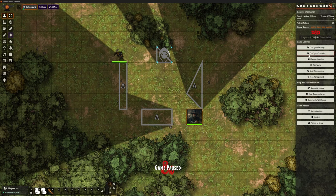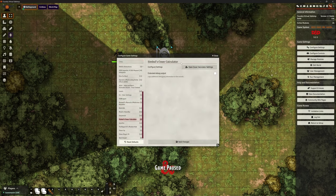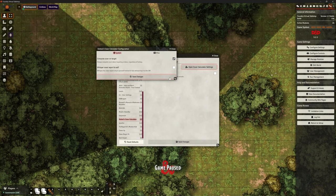Let's have a quick look at the configuration settings — there are very few, which is nice. It does what you need without being complicated. There's an option: do we want to compute cover on target? You can use a hotkey, but I would prefer to have this on so that whenever you target something, it computes the cover automatically rather than requiring an extra hotkey.